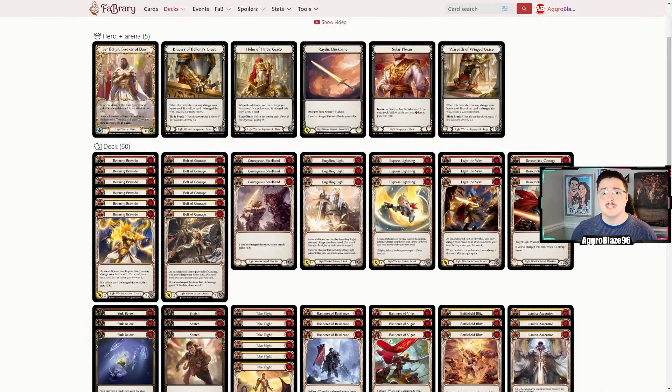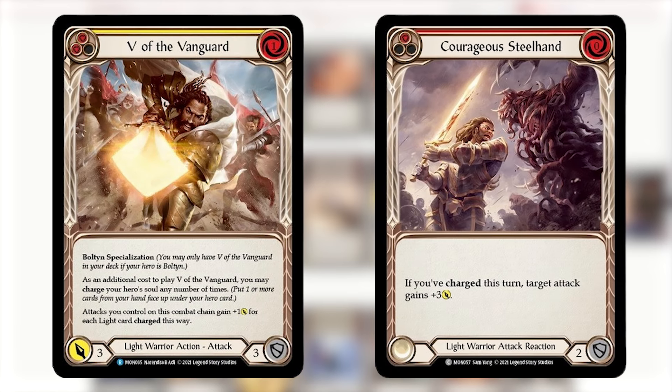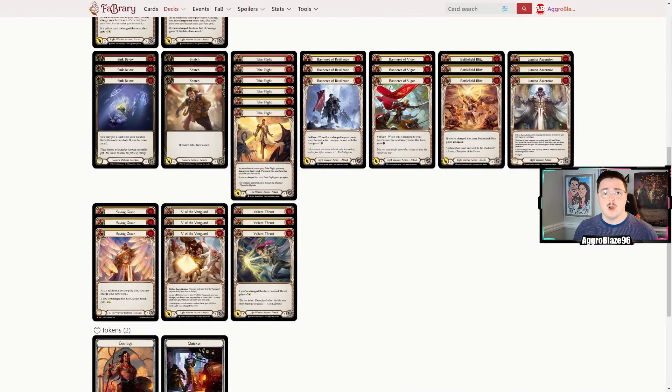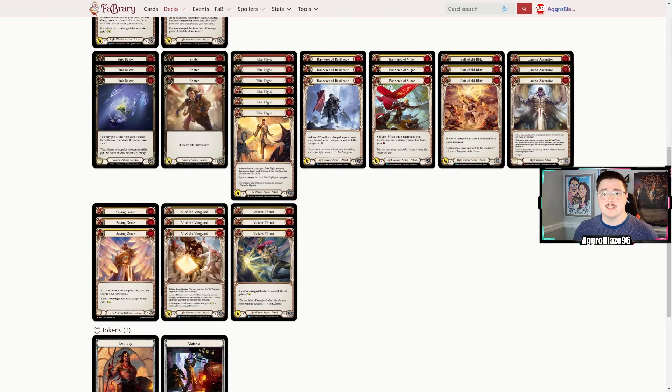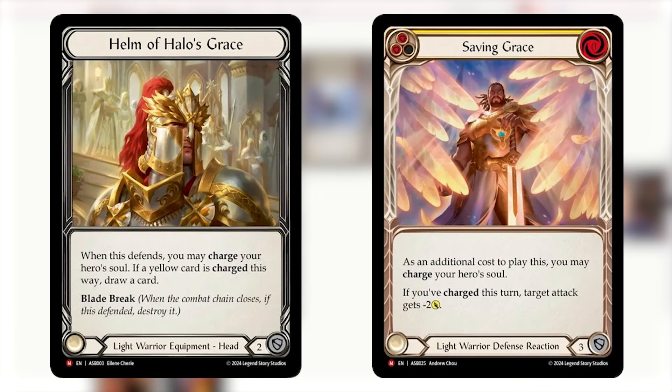Before we can talk about upgrading our armory deck, we first need to know and understand our deck. The Bolton Armory deck comes with some neat tools, both new and old. Cards like V of the Vanguard and Courageous Steelhand have been long-time staples of aggro Bolton. These cards help us push damage and potential on-hits. The deck also introduces new cards like Helm of Halo's Grace and Saving Grace, which help us play defense and charge our hero's soul at the same time.